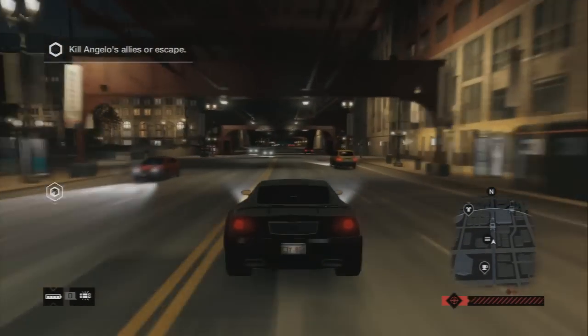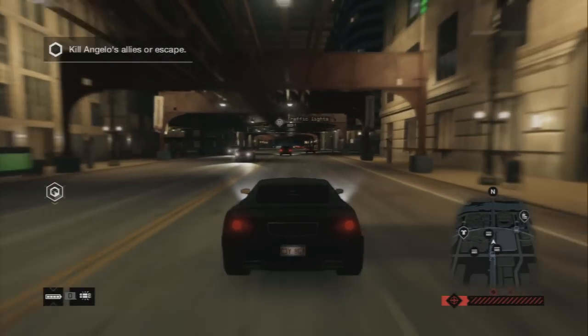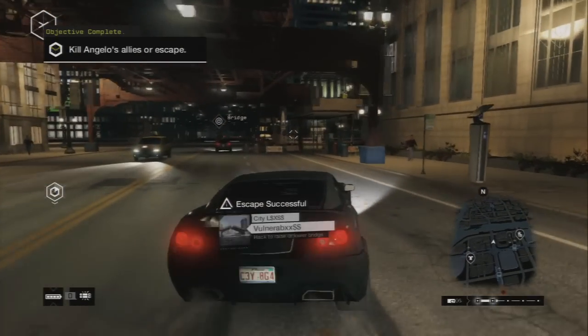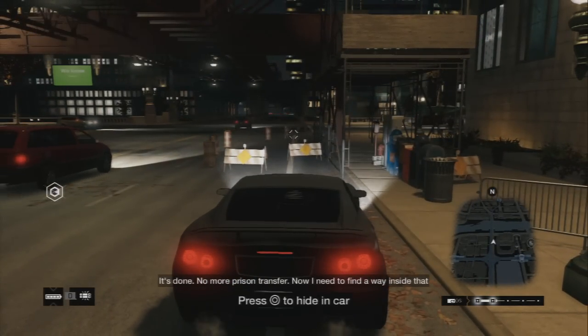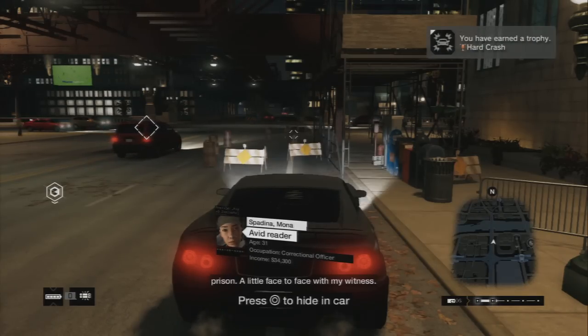I didn't plan the takedown because I knew it was gonna do a takedown, but I didn't wanna take down myself. So this is another mission done, and we'll be heading right after this to the next mission. No more prison transfer - now I need to find a way inside that prison and go face to face with my witness.